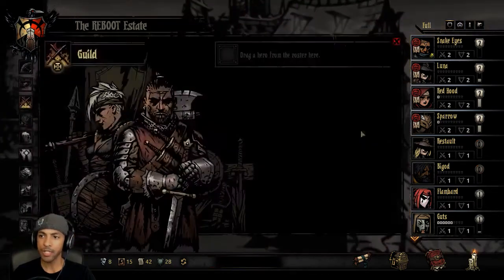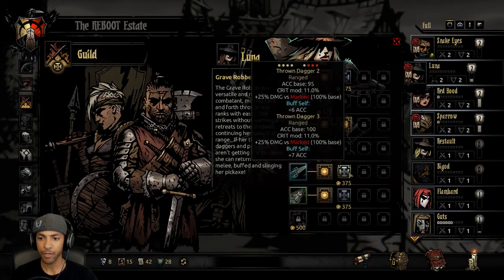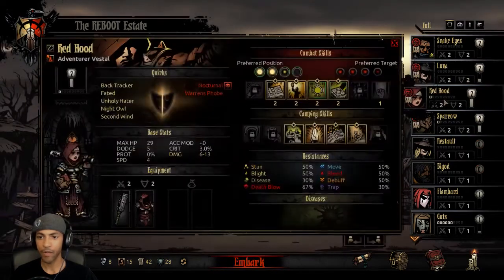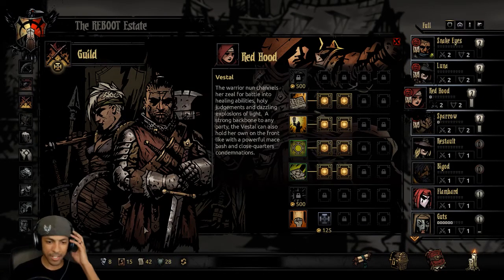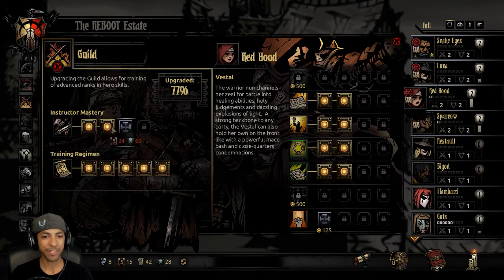Then we'll go to the Guild. Everybody's skills need to be upgraded. Red Hood — I always accidentally back out of the Guild. We'll just upgrade. You can't see because my cam is covering it, but we are at 74,620 gold after spending what we just spent. We won't need to do this upgrade for a while, and that'll give us plenty of time to gather more crests. Our big priority is getting Armorsmithing up to level 3.